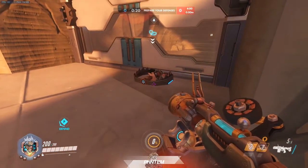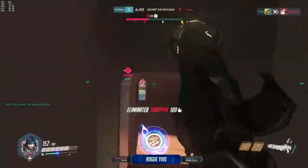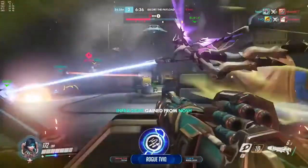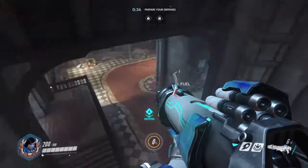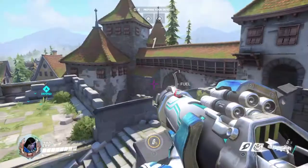But once you get to the second checkpoint, where it becomes an indoors type of area, it might be harder for Pharah to fly as high and get as much aerial advantage as she previously did. Another example of this is the third point on the map of Eichenwald, where Pharah had the advantage of the skies in the first two points of the match, but is now restricted by the time she storms the castle walls.